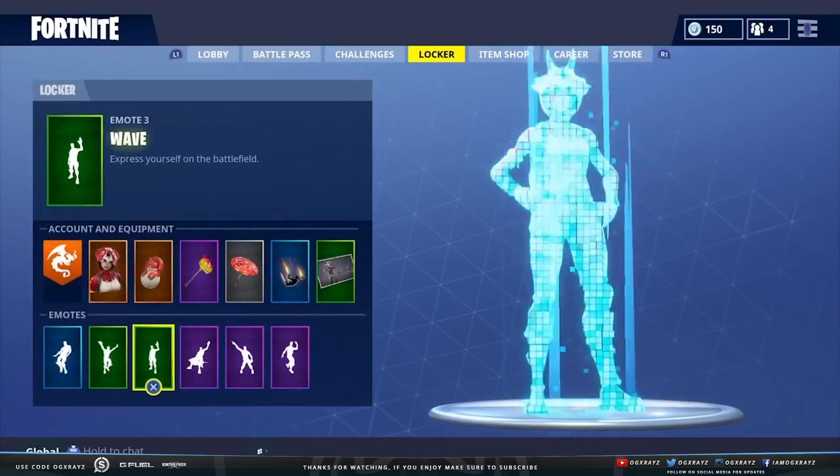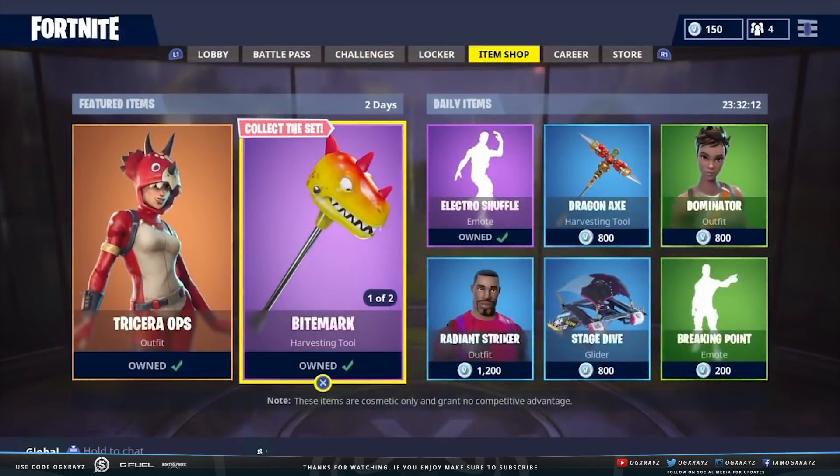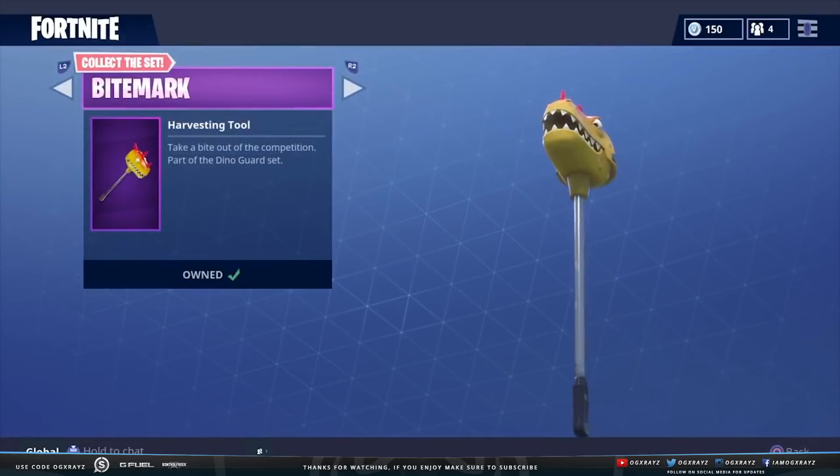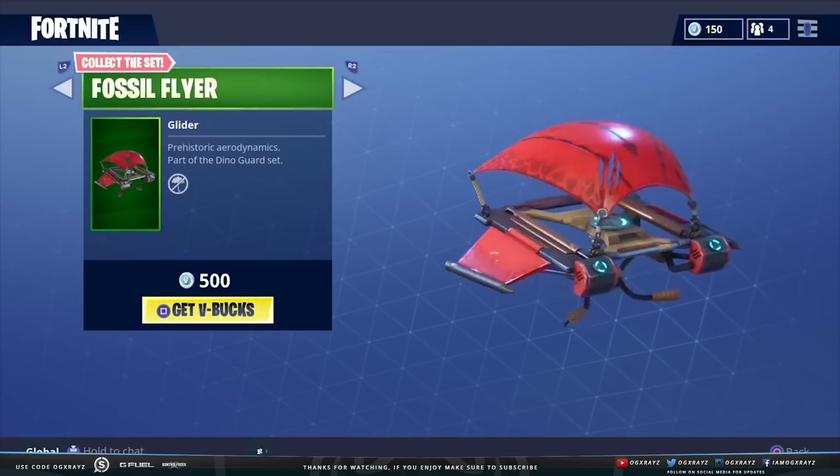So basically she is 2000 vbucks. The Bite Mark pickaxe is 1200 vbucks. Also coming with this set is the Fossil Flyer, which is 500 vbucks, but we're not going to cover that today.